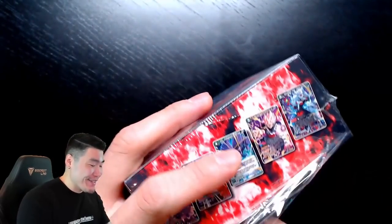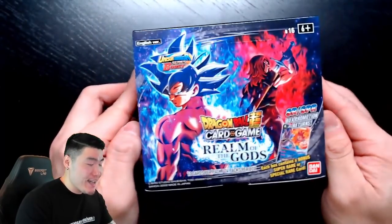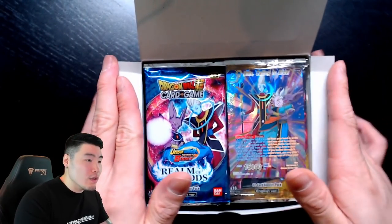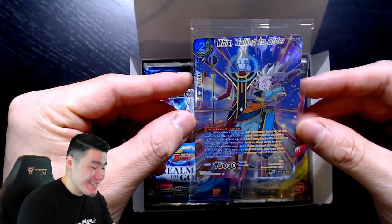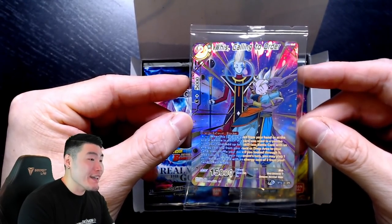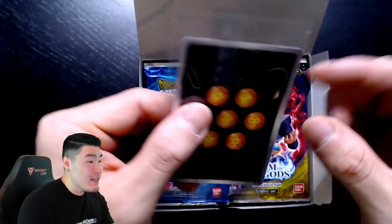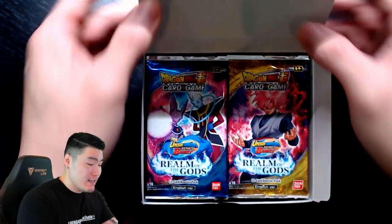I'm not expecting it, but if we get it, that'd be pretty awesome. After struggling a bit with the packaging, we finally got it off. There is the box in all its full glory. The plan right now is to open 12 packs. And right away, this is the promo card — and it is a special rare! Whis calling to order with the Kai and also Beerus. This is a pretty wholesome card — they're like a little family right there. We got a special rare right off the bat. That's a good sign.